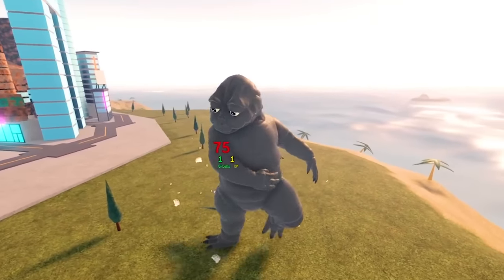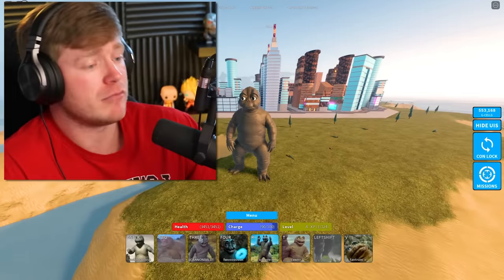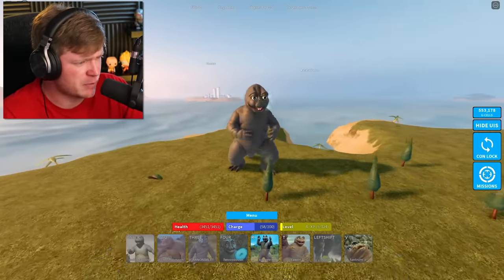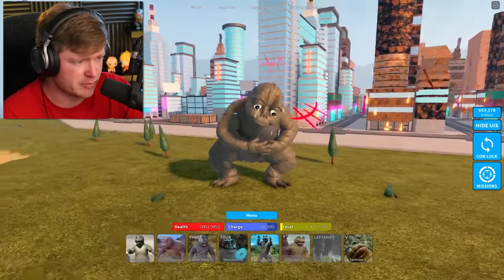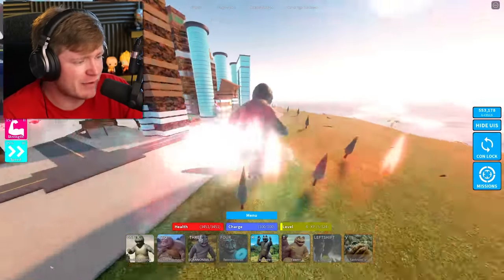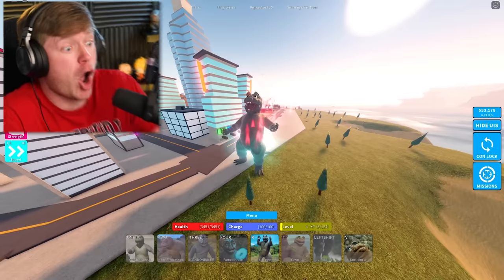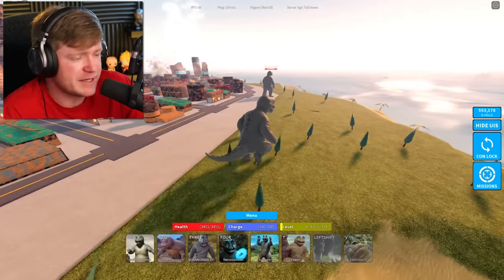Let's check out some of these moves: 'Swish Swoosh' is a couple of hits, 'Nom Nom Nom' is a giant bite, the cannonball is probably my favorite. Then 'Fooosh' - that's the atomic breath. Wait, why did it only shoot out a tiny little bubble? Do I have to do the tantrum first? After throwing the tantrum I've got sparks coming off my back and some red stuff - it looks pretty cool. It definitely changed the abilities but it took my moves away.